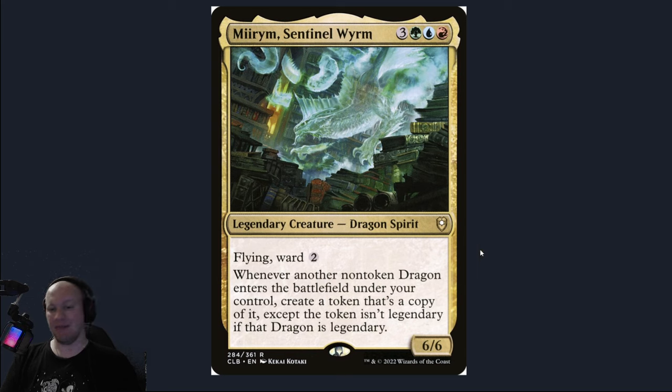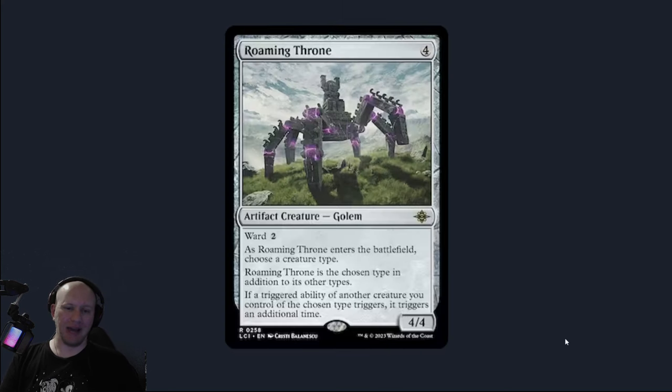If you did not know, ward is a triggered ability, which means that when we have the Roaming Throne — when the Roaming Throne enters the battlefield, you can choose a creature type and the Roaming Throne is that chosen type in addition to its other types.